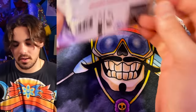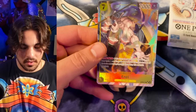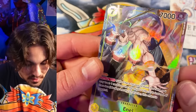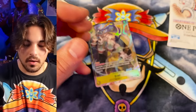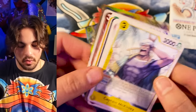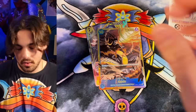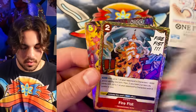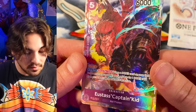Yeah, sick — this altar is so sick and this deck is wild, super wild. Kaido! Yeah, I was just saying I was thinking there's gonna be a secret Kaido in here. Kid and Law — we got one Kid and one Law, very cool.